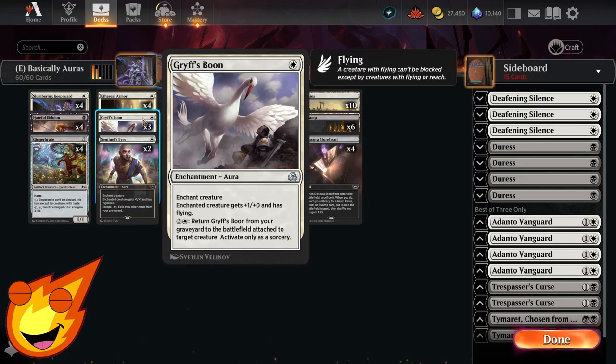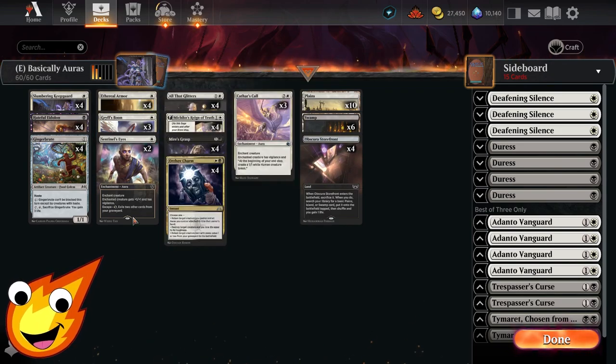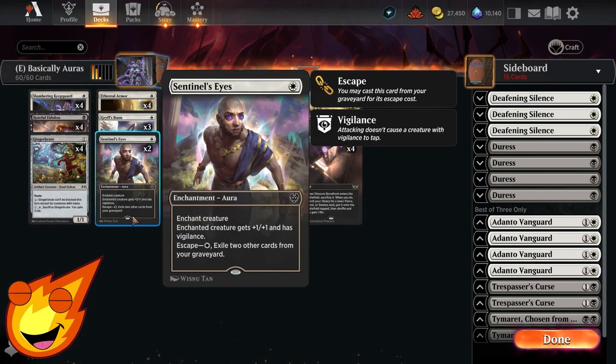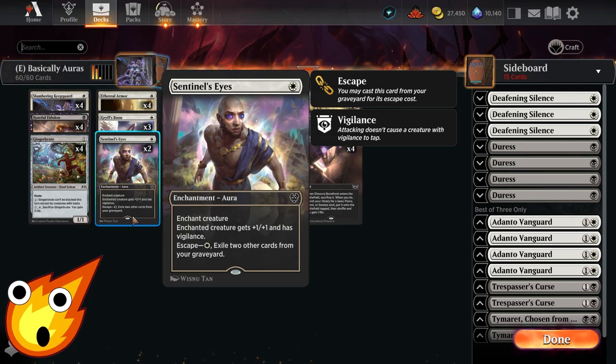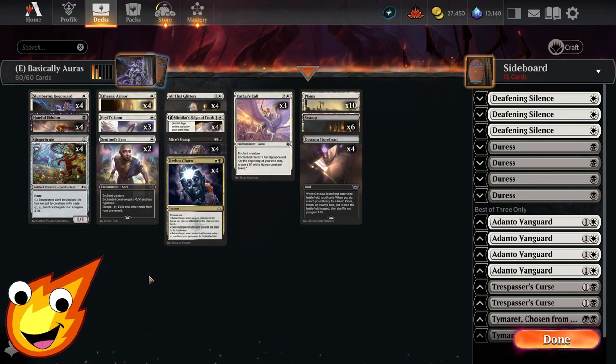For evasion, we have Griff's Boon, which gives our creature +1/+0 and flying. We can also pay 3 to return the boon from the battlefield attached to a creature — only at sorcery speed. For a little extra protection on the backswing, we have Sentinel's Eyes, which gives our creature +1/+1 and vigilance. Similar to Griff's Boon, we can use its escape mechanic to bring back the aura when we need it later.